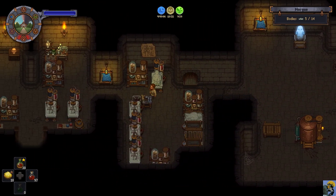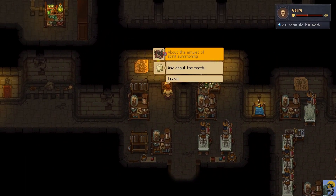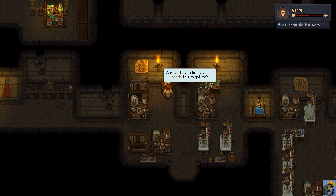Oh, I need to ask Jerry about the tooth - yes, this is what I forgot to do. 'Jerry, do you know whose tooth this might be?' 'Let me see - hey, wait, that's my tooth! Give it back to me or I'll bite you, you thief!' 'Wait, stop, I found it nearby, that's why I came to find out who it belongs to.' 'Look, it's all old and dusty.' 'Oh yeah, now I remember - one time I had a toothache so bad I didn't know what to do. Apparently I had to get rid of it.'